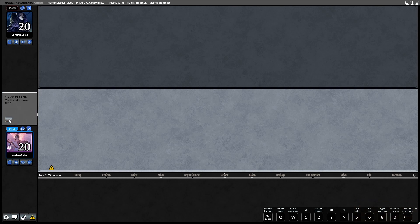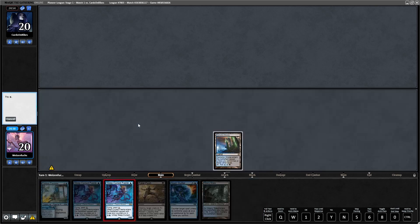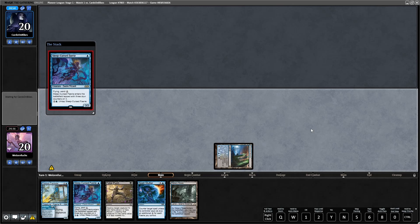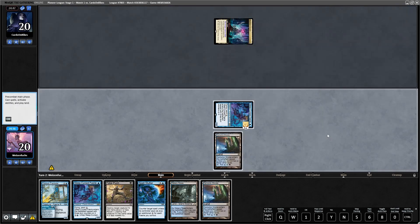Welcome to the first game of the second league. We are on the play and the starting hand is great. The first thing I see is two Sleep Cursed Fairies. I want to get both of them out and I'm not always sure if I should play this on curve — it really depends on what deck the opponent is playing. I could drop a Sleep Cursed Fairy in turn two and keep Fatal Push open, or play on curve and keep mana open for Spell Stutter with a third land drop for Sleep Cursed Fairy in turn three.